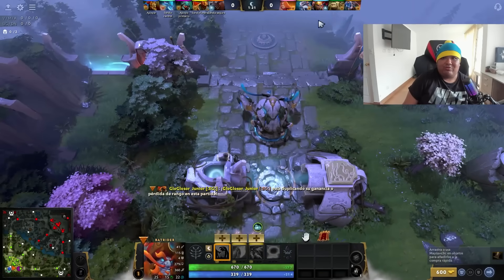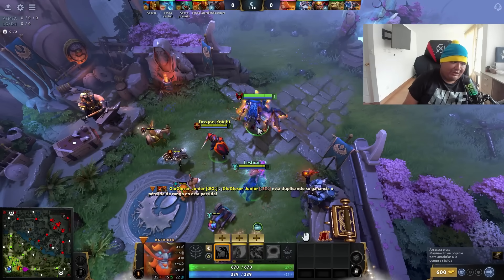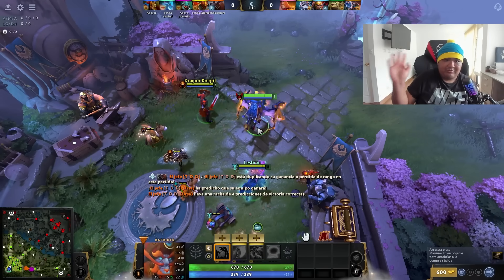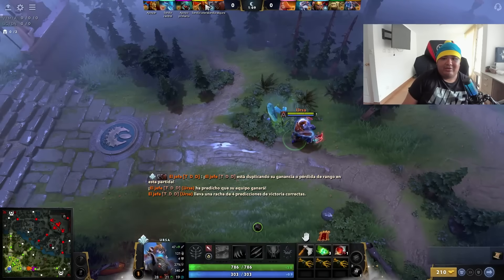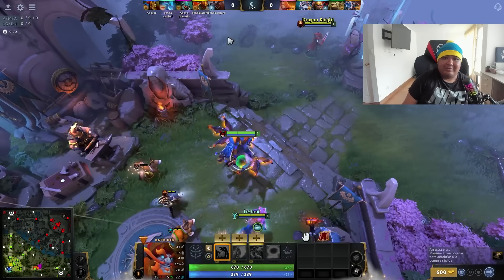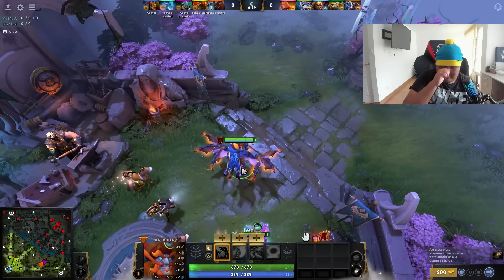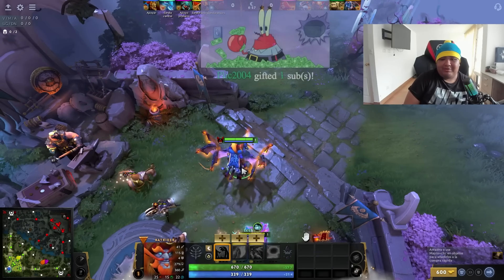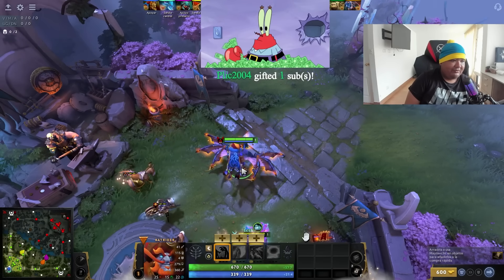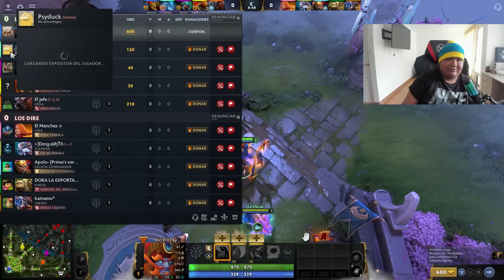Del otro lado hay un héroe que incomoda, que es la Legion; cada vez que yo le lance el lazo a alguien, la Legion va a molestar. Progresión de ítems del Batrider: quieres Daga Forza, Daga Jules, Daga y cualquier cosa más. Héroes que hacen daño: DK, Ursa; tenemos al DK de off y un Lesh al medio. En esta partida daño hay de sobra porque el DK es rojo. Esto es media ancestro, casi divine.